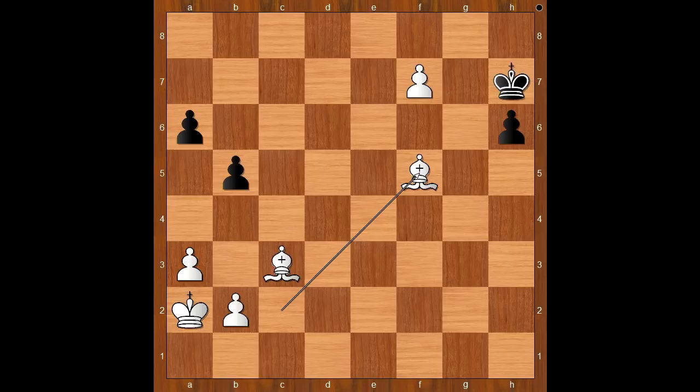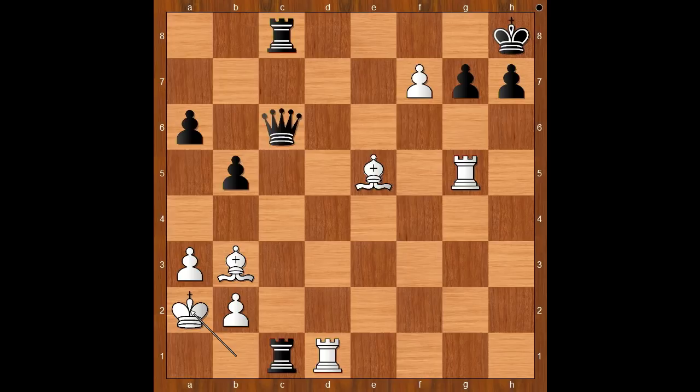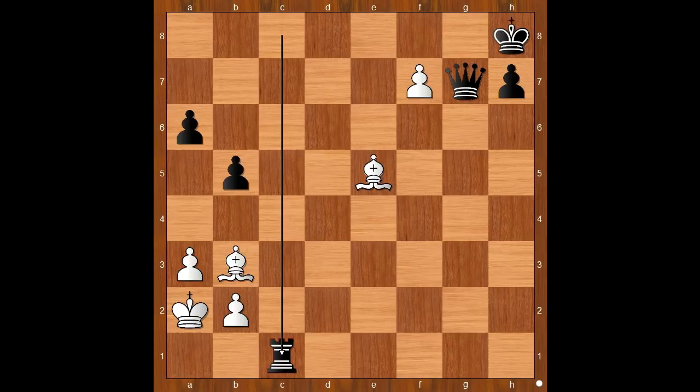Back to our game. In a very difficult position, Curbelo played queen to h6. Rook takes on g7, queen takes on g7. White to move — bishop takes queen was expected. There was a surprise: rook takes on c1. Black to move. If rook takes on c1, then the pawn is pushed and promoted to queen — checkmate. Back to our game, rook to f8 was played, blocking the very dangerous pawn. White to move — how will you continue now?